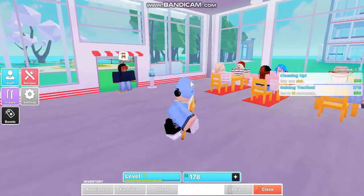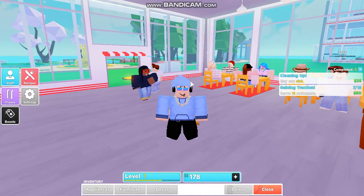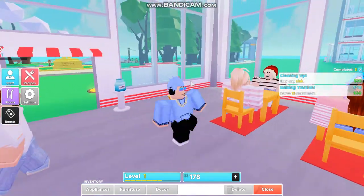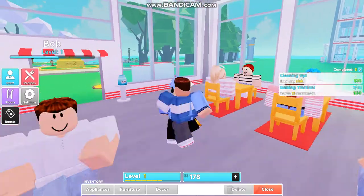One of them will probably be this guy with a Dominus on, and what this guy does is he comes in with a whole bunch of ghosts. The crazy thing is you get a whole bunch of money from him, because all the ghosts — they think they are normal customers, but they're ghosts.